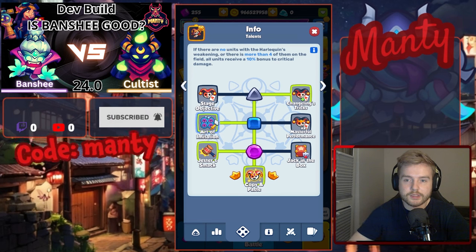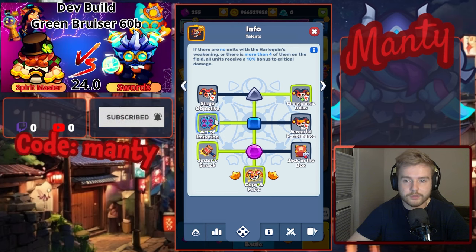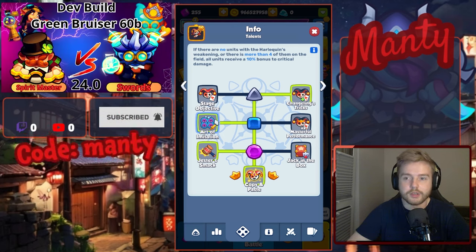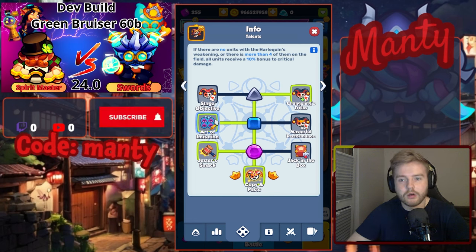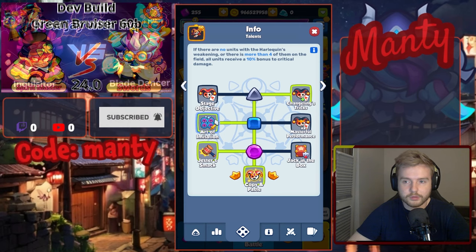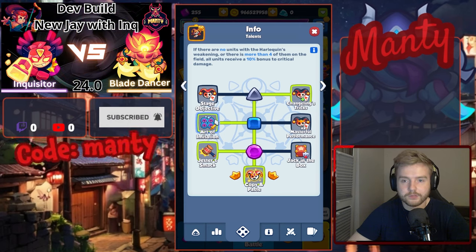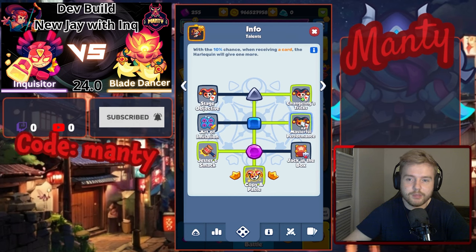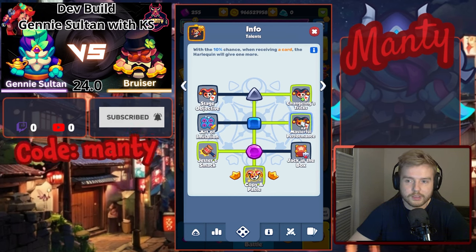For level 11 talents, we can either increase our damage or get a chance of getting additional playing cards from copying with Harley Quinn. To get more damage from the left talent, we have to have non-units with the Harley Quinn effect — those broken swords — or have at least 4 of them on the board, and then we will receive 10% bonus critical damage. The right side talent is basically a 10% chance to receive 2 playing cards instead of 1.